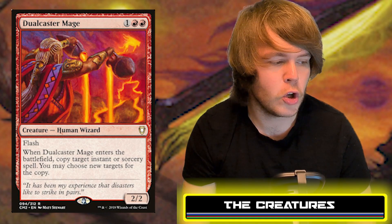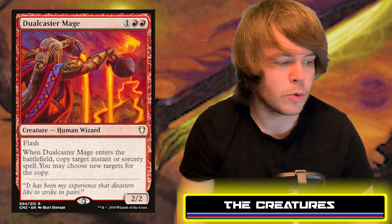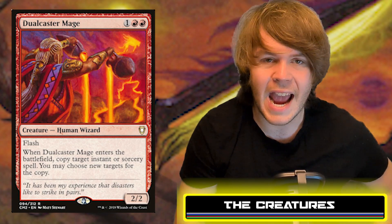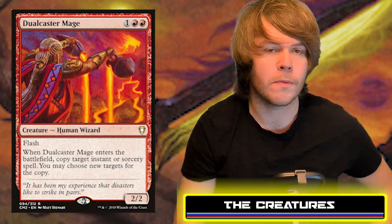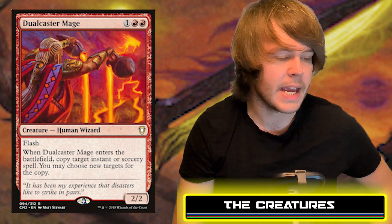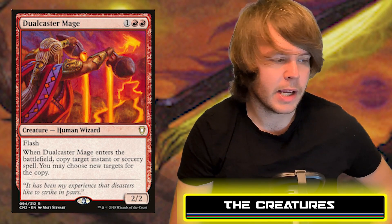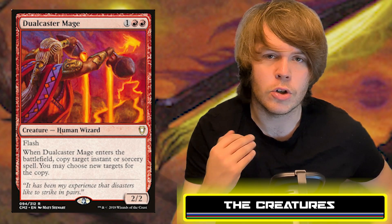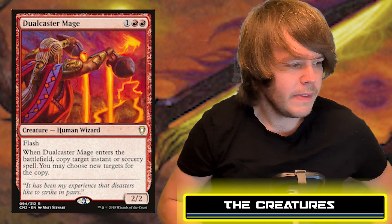Next is Dualcaster Mage — a Human Wizard costing red, red, and one generic, a 2/2 with flash. When it enters the battlefield, copy target instant or sorcery spell, and you may choose new targets for the copy. This is a great way to copy anyone's valuable instant or sorcery — ramp spells, draw spells, or even opponent's spells like Expropriate or a Wrath of God.